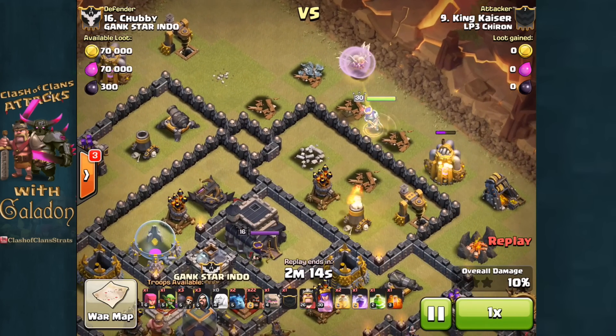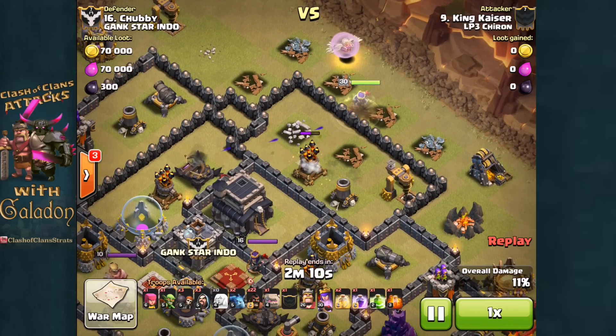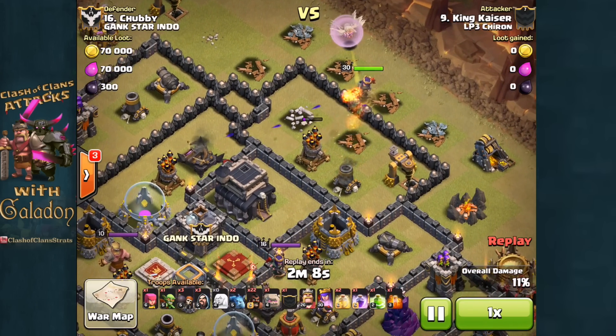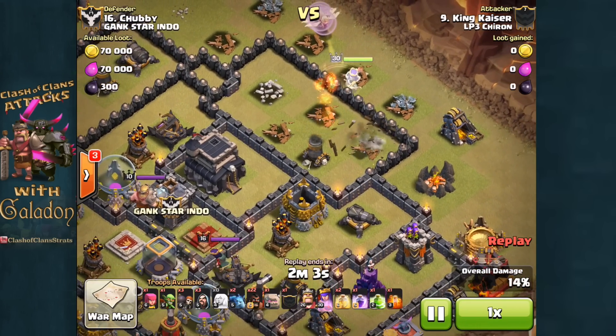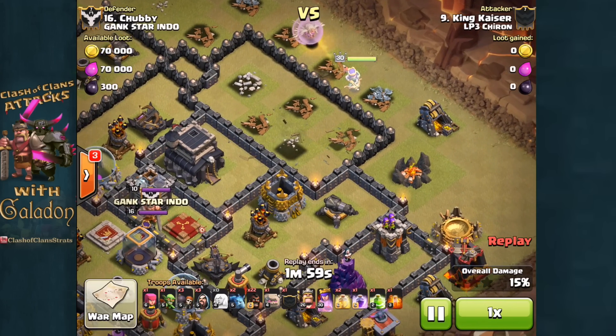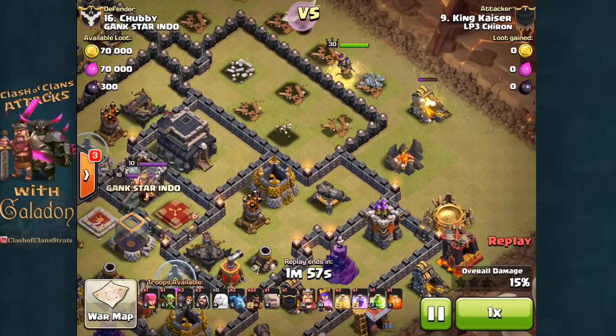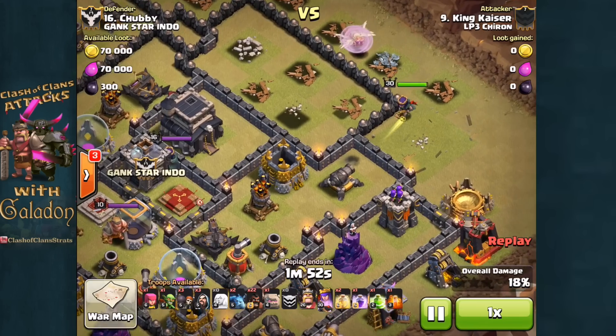After the archer tower and the other outer structures, the queen will move towards the inside without having to take out a wall. There we go — the air defense goes down, the mortar is going to go down momentarily, and that entire enclosure is gone. About 15% damage already, the queen still at full health, moving off towards the right.